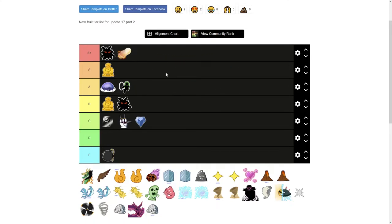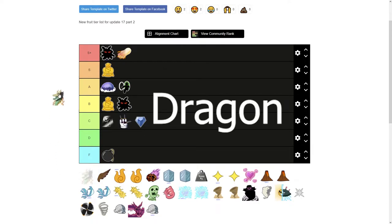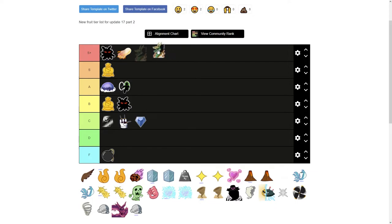Next is Dough — one of my absolute favorite fruits to use. I love it, S plus. It's got Sticky Dough which is a combo starter and it's amazing. Pair it with Soul Cane and you've got a really good combo. Next is Dragon — I put it in S plus as well. It's got three moves: Heat Blast, Draconic Claw, and Fire Shower.